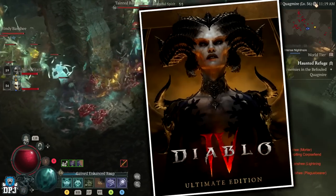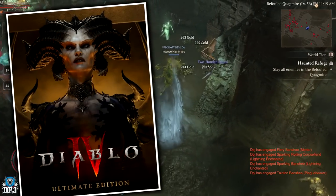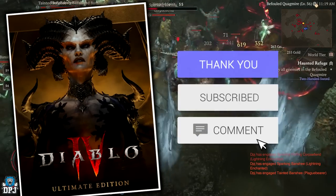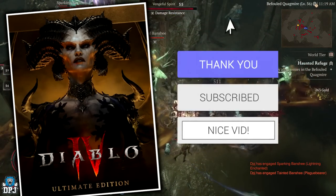How's it going guys, my name's DPJ and I'm giving away a copy of the Ultimate Edition version of Diablo 4. To be in with a chance of winning it, just simply drop a like on this video, make sure you are subbed, and leave a comment down below. Good luck.